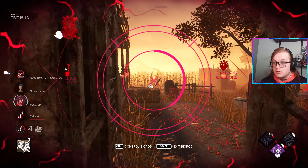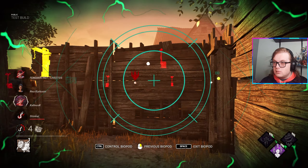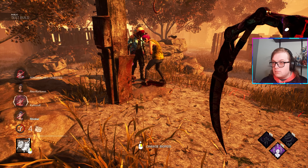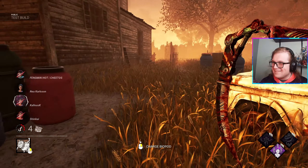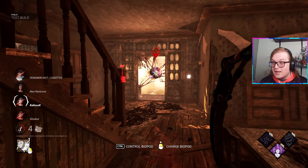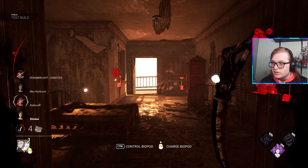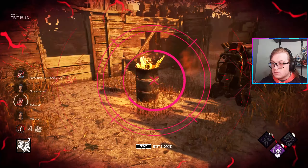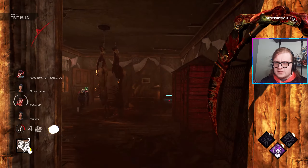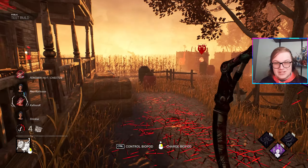So this camera is disabled — a survivor EMPed it, so I can't use it. In case you're wondering, I'm just demonstrating that. I'm right there and she can't do anything — that's really cool. You can still see through the camera but it's impeded, so it's disabled. All cameras have a timer on when they reactivate. I love this killer's voice lines, holy crap — this is such a cool killer.